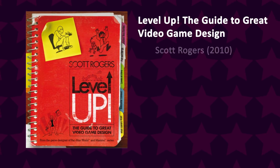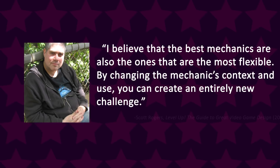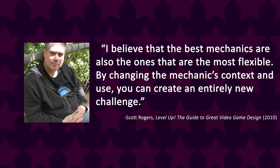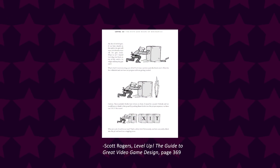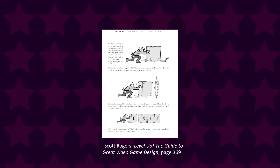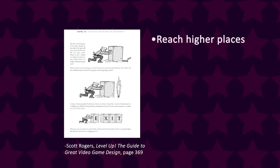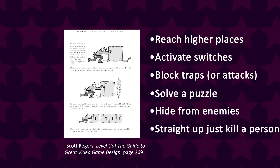We're starting to see a pattern. There's a really great book you guys should read called Level Up: The Guide to Great Video Game Design, written by Scott Rogers, one of the lead designers behind the God of War series and the Maximo games. In chapter 12, where he talks about mechanic design, Scott writes: 'I believe that the best mechanics are also the ones that are the most flexible. By changing the mechanic's context and use, you can create an entirely new challenge.' Scott builds an example of main mechanic evolution by showing all the different ways to interact with pushable blocks. Block pushing doesn't sound very interesting at first, but there's a lot you can do with it — push blocks to reach higher places, activate switches, block traps, solve a puzzle, hide from enemies, and even kill a boss. It's all about creativity. Just because the mechanic is simple doesn't mean its uses are limited.